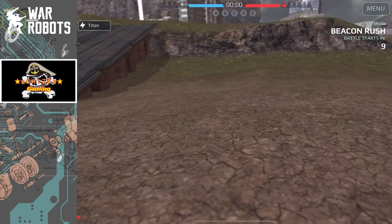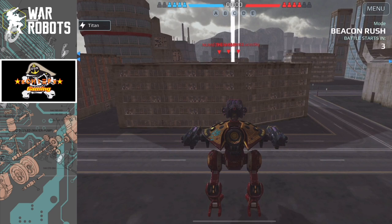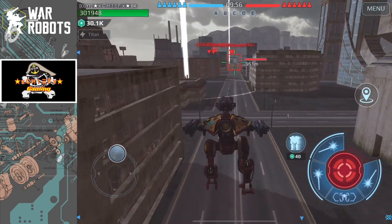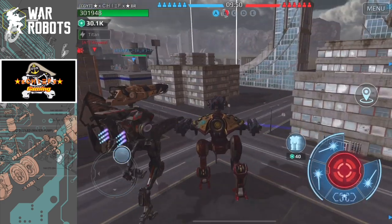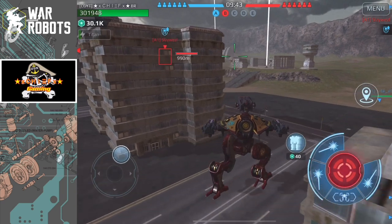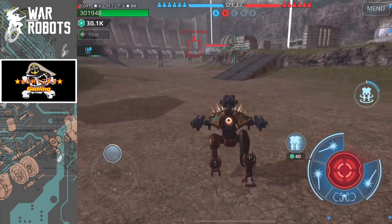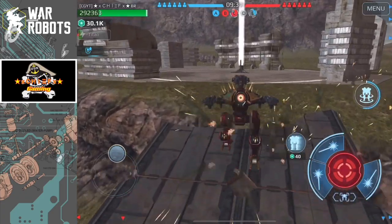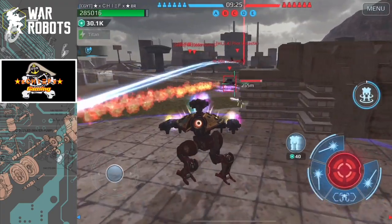Here we are in the second match using the Arthur, and we're on Springfield again. Starting off with the Phantom as a beacon runner. Usually when I start in this position I wait to see if they flood toward center, which a lot of opponents do — but in this case they're not, so I'm going to push into center from over here. When they have three people pushing toward center, I'll usually try to take their home platform beacon instead, but here I was able to get into center.